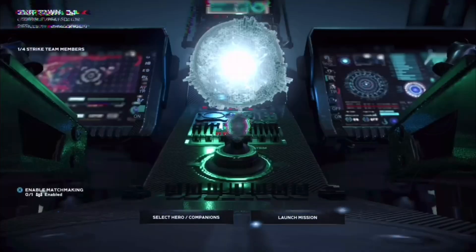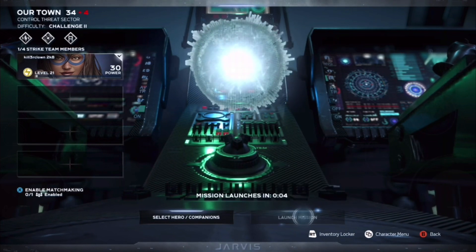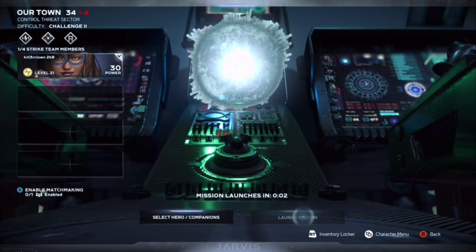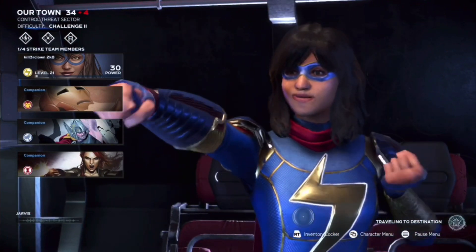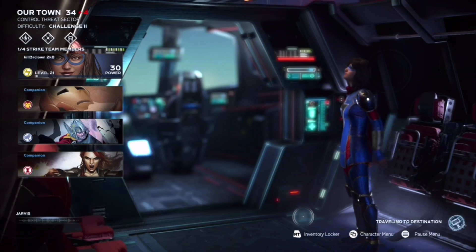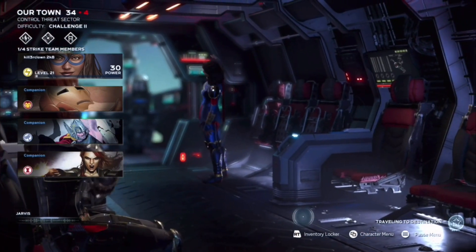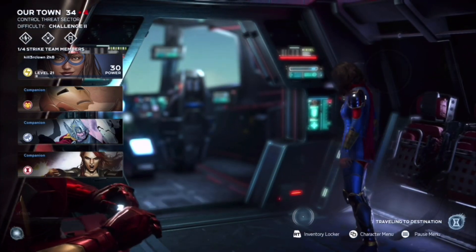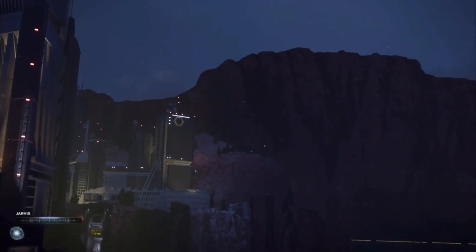We're going to load up our town. This mission is where you're going to find a vault chest, which you need for step one. Step one for vault onboarding is to find a vault chest. This is the best and easiest mission I've found, and you get quite a lot of good loot. You could do this on the highest difficulty - I've only done it on challenge level two, but you can do the higher one if you want.